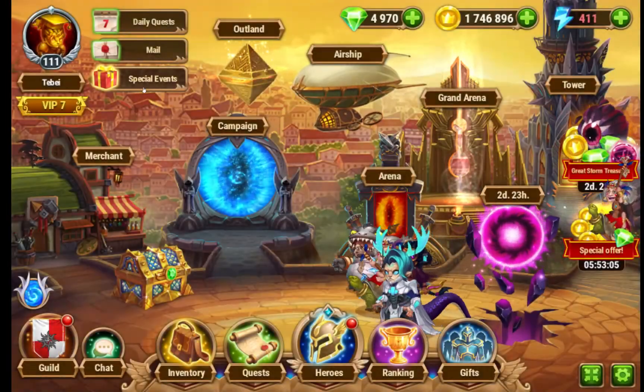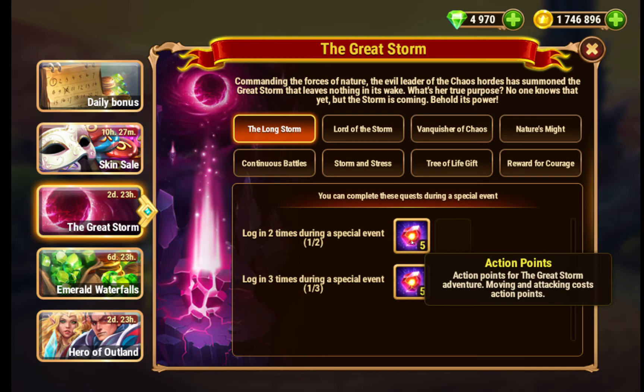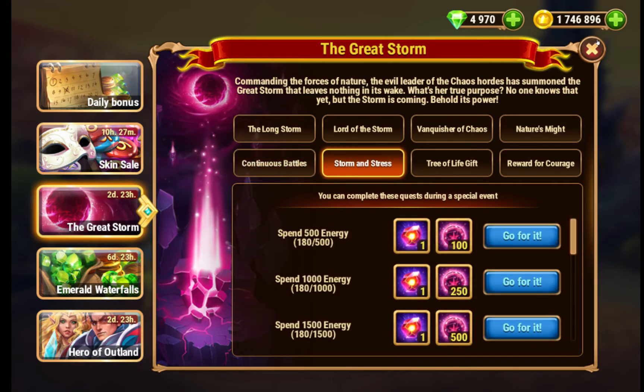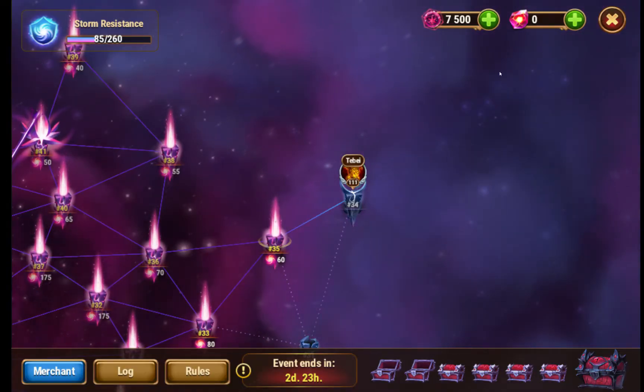Your quests for the event are: you get 5 action points every day. You can get storm coins from capturing battle locations, which is just like these things — capturing these locations gives you the points.